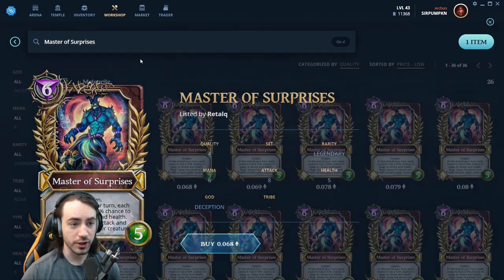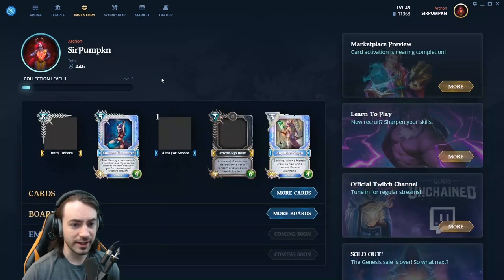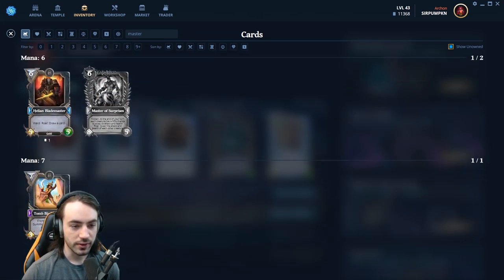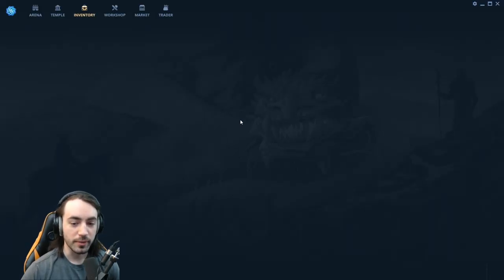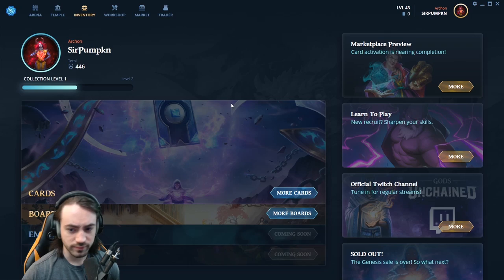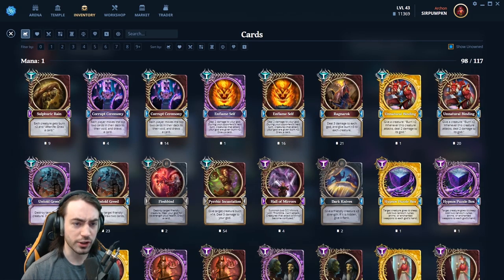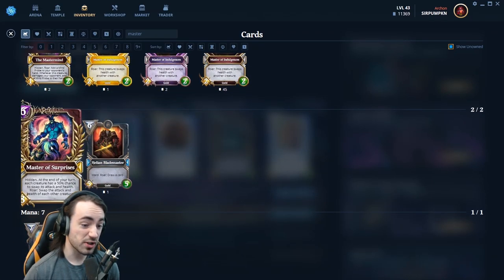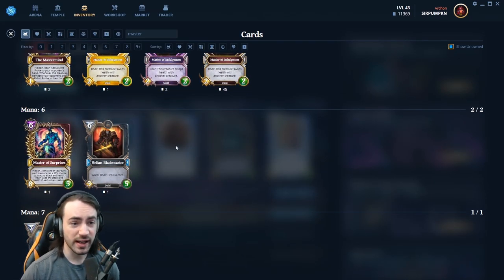If I go into my inventory, go to more cards and type in 'master' and scroll down — we don't actually see it yet because we didn't clear cache. This is something you're going to learn to start doing: you want to clear your cache every time you change cards that you have. Now if we come back in, there it is — there's the card. It's as simple as that.